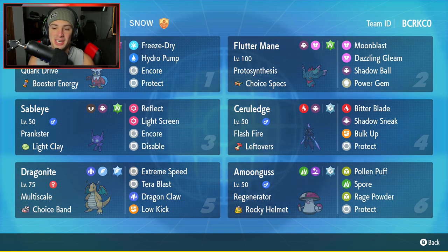We're using Ceruledge today — Ceruledge is so much fun to use. I absolutely love his Pokemon design and love it even more when I'm using it on the ranked ladder. It's one of my favorite Pokemon from Gen 9. Iron Bundle is going to be our first Pokemon for today's team preview, with the Cork Drive and Booster Energy: Freeze Dry, Hydro Pump, Encore, and Protect. Love this move set.